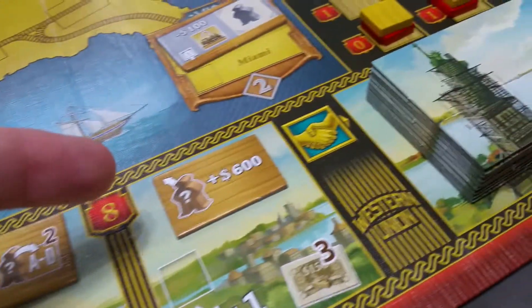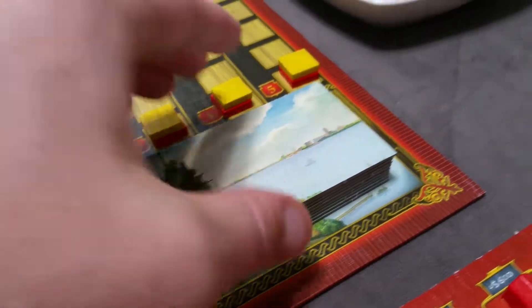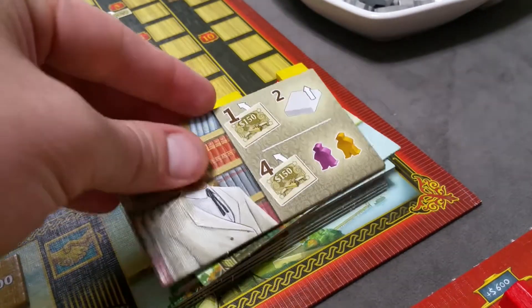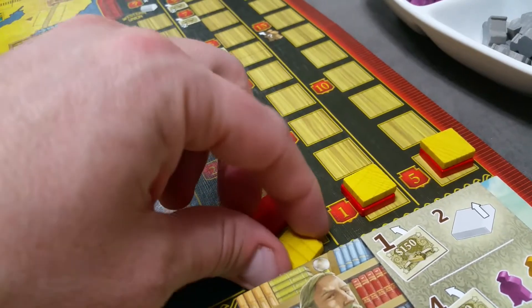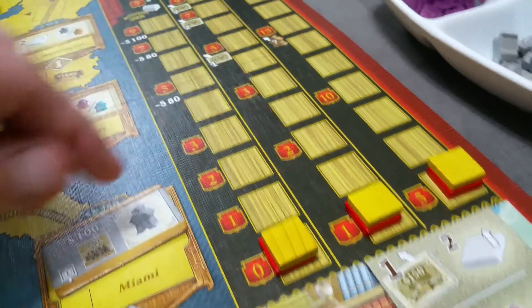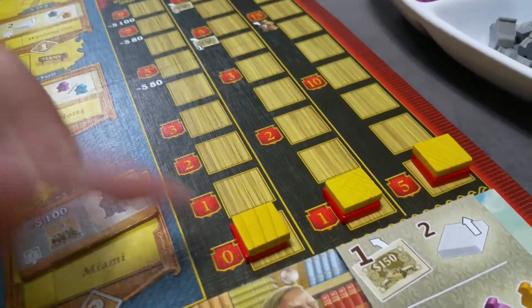Once you've placed all the Western Union tiles, you'll shuffle the deal stack completely and reveal the first one. All players will also get a marker on each of the three performance tracks, starting at the base level for each of the tracks.